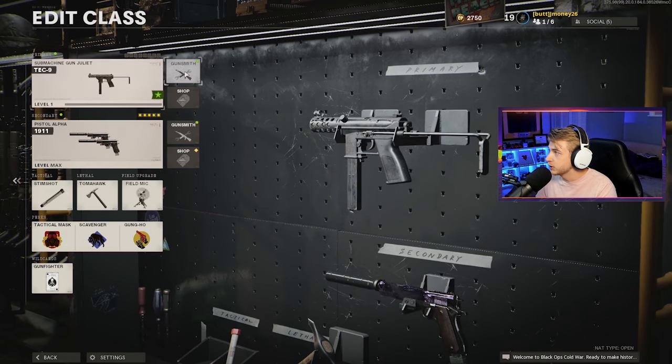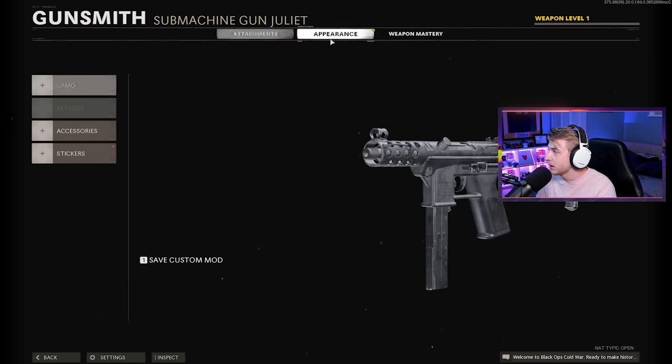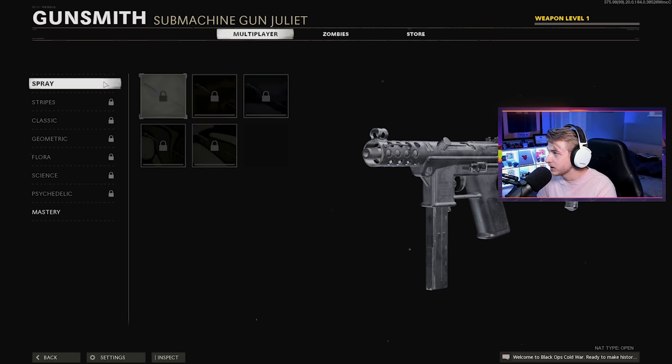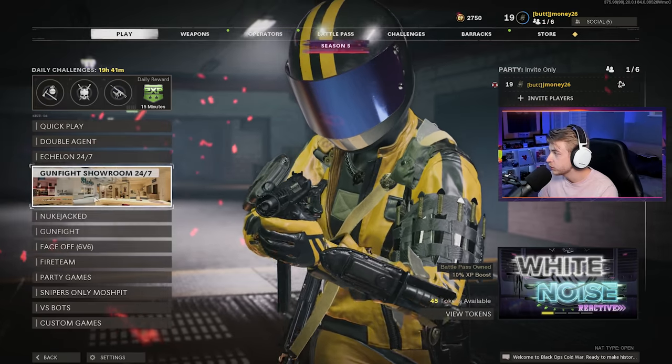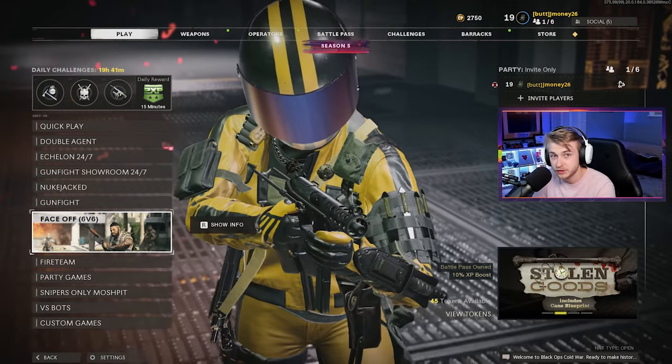As you can see here, we do have the Tech-9 at level 1 — have not played a single game with it, not a single camo unlocked. But if you're new here, what we do is I show you guys my first game with the gun showing my initial reactions. Then we go ahead and grind it all the way to Dark Matter, and then I give you my review of the gun. That's enough talk — let's hop into a game. Since it's still nuke-jacked for no reason, we're going to hop in Face-Off 6v6.